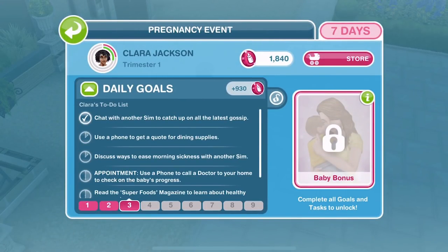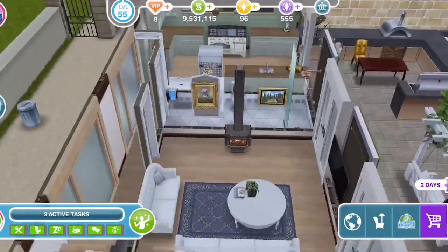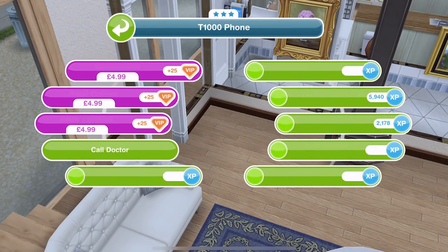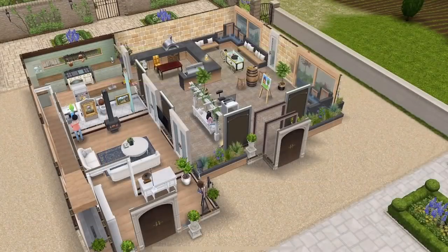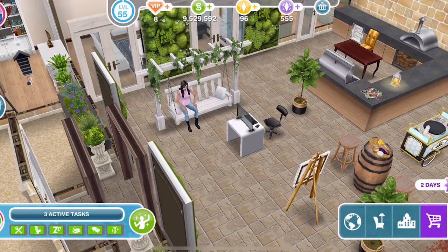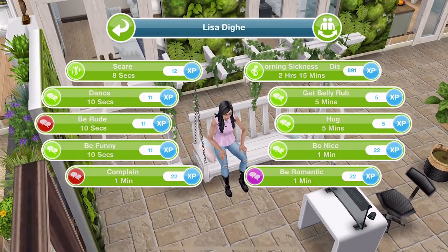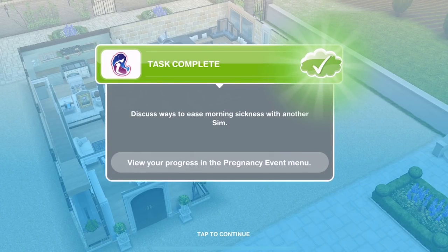Now we need to use a phone to get a quote for dining supplies. Let's click on the phone in this house and get a dining supplies quote - that's one hour and 50 minutes. Clara has finished using the phone to get a quote for dining supplies. Next: discuss ways to ease morning sickness with another Sim. That's two hours and 15 minutes. Clara has finished discussing her morning sickness.